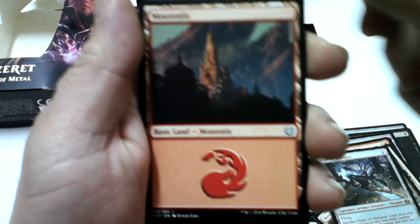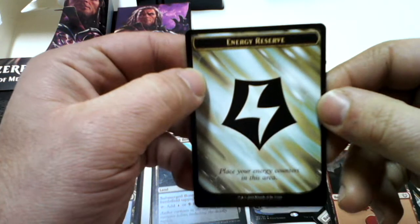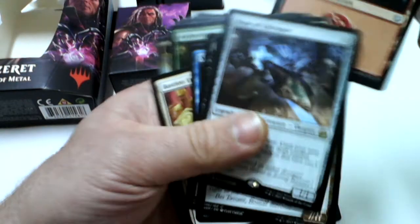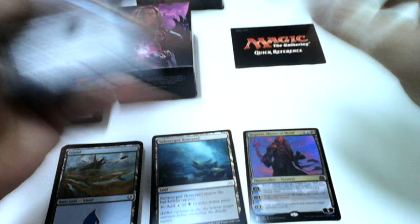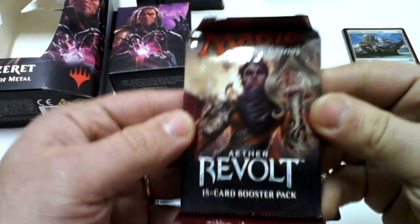We have a Mountain and an energy card. So I'm going to put our rare aside and let's see what we get in the second booster of this planeswalker deck.